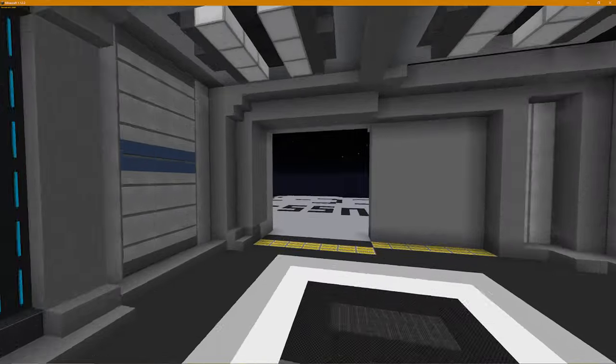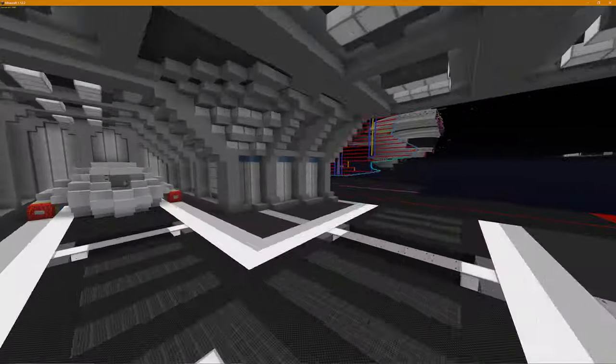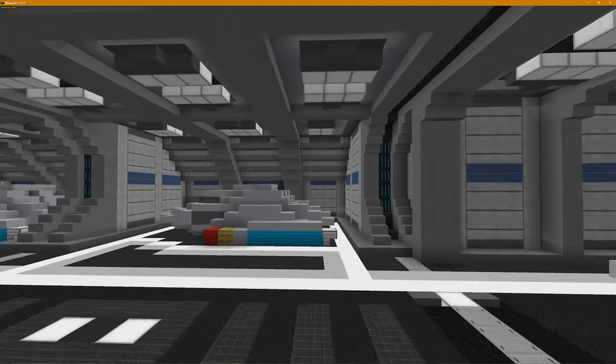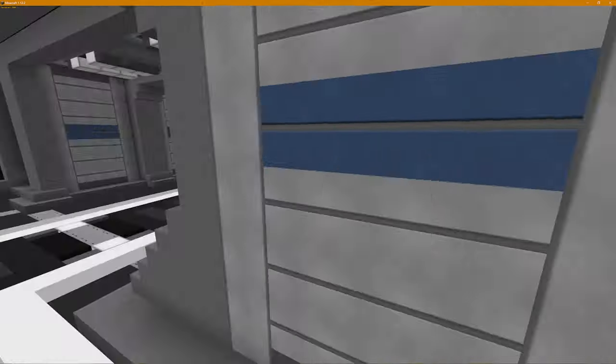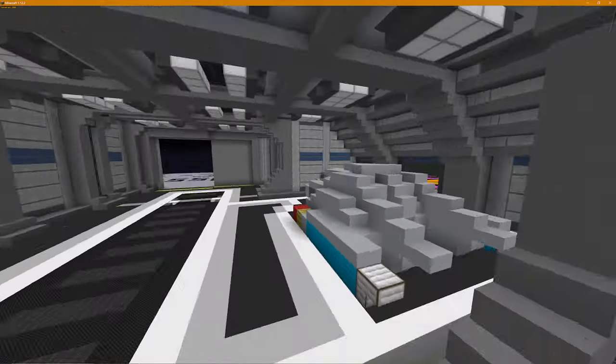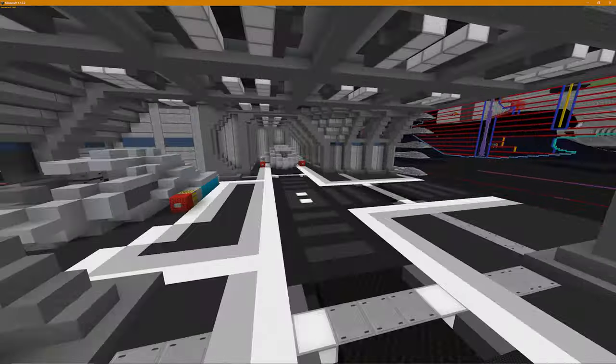So here we are in the main hangar bay. It's been fully filled out. Got a whole bunch of new modded blocks, which is nice. These are all modded - the gray is modded. I think this is all just a check texture pack.